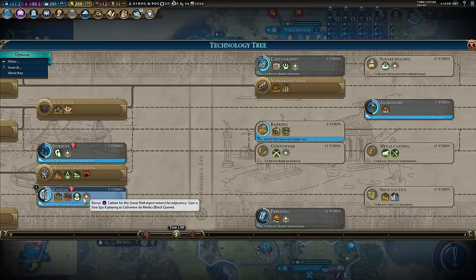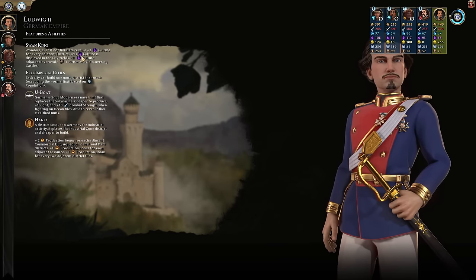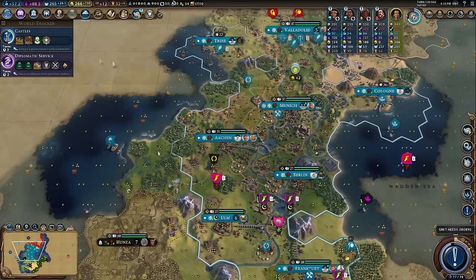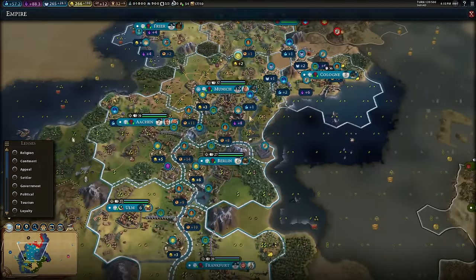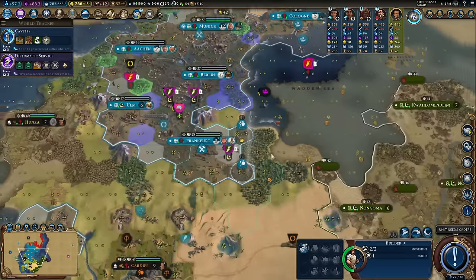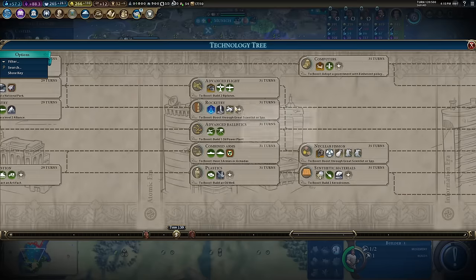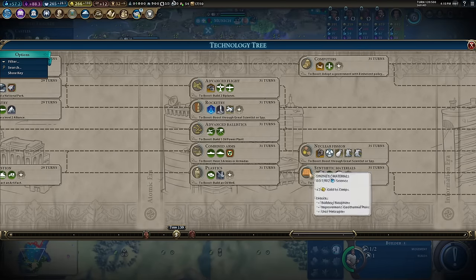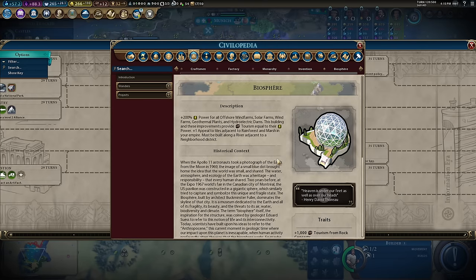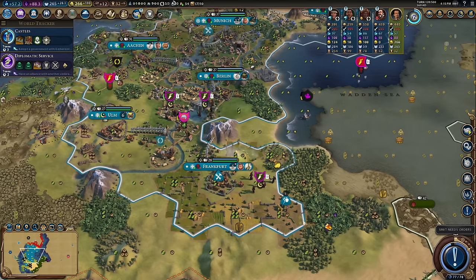Castles will give me tourism — all the tourism comes from culture on my wonders and theater squares, so plus eight culture on the Apadana means eight tourism. A culture victory may be a decent option. Another way of winning a culture victory late game is to go for synthetic materials and build the Biosphere — very effective, but tricky without strong science. That's why I'm thinking campuses and theater squares in most cities.